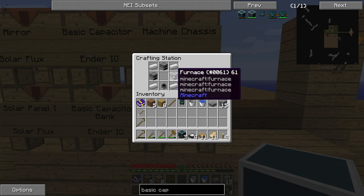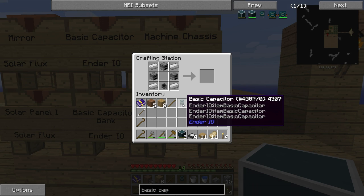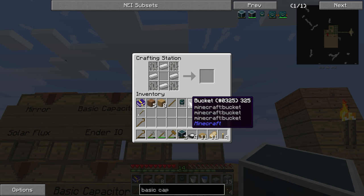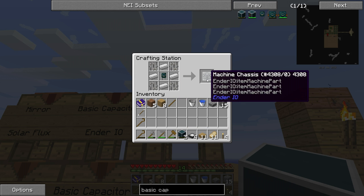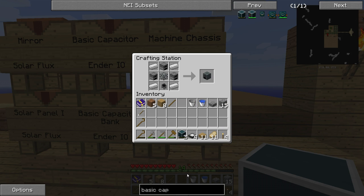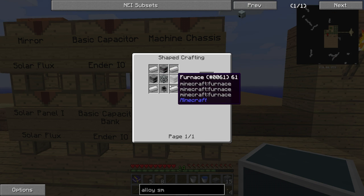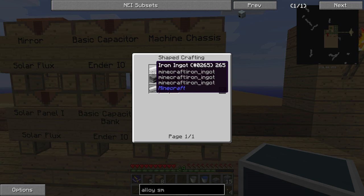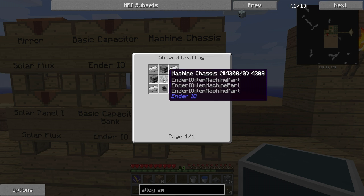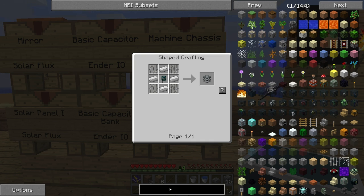Next is the alloy smelter, that will get us started for the next material we're going to use for the automatic sieving and hammering. But that's for another episode — the next one. So let's start with the machine chassis, which is needed to make the alloy smelter. You can look at the recipe in my videos and in NEI. The recipe is three furnaces, one vanilla cauldron, and four ingots. The chassis is four iron bars, four iron ingots, and the other basic capacitor that we saw previously.